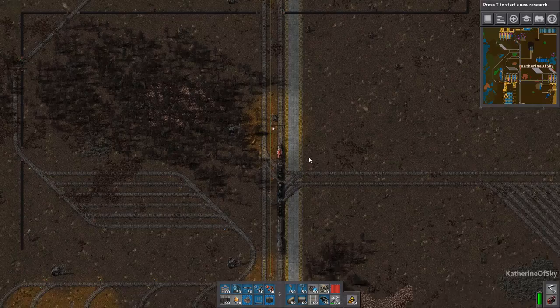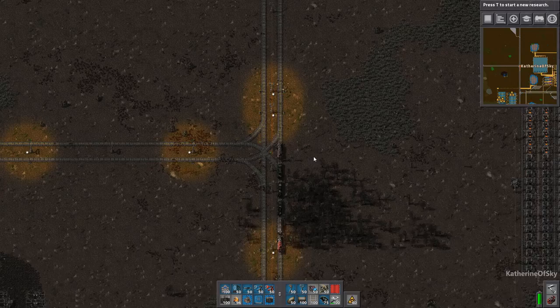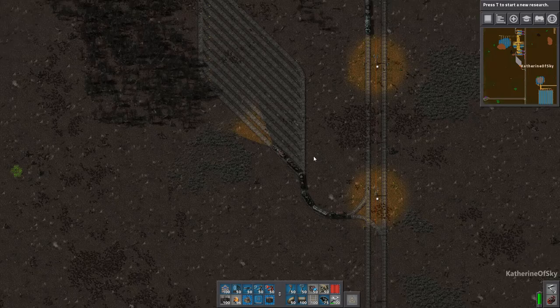Greetings and welcome back to Factorio. I'm Catherine of Skye, and we are making our way up to the Iron Allocation Station, mostly just to get the blueprint going for that one. And yeah, we're gonna start building our copper station today.